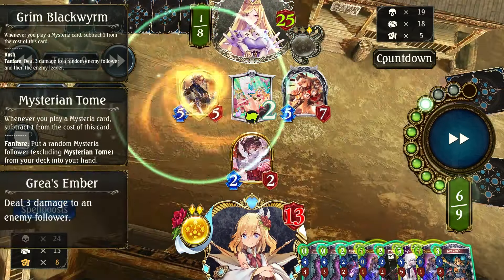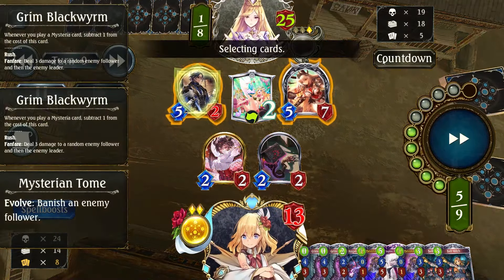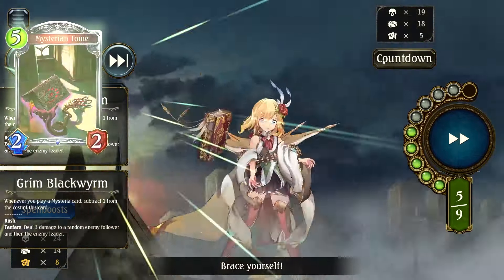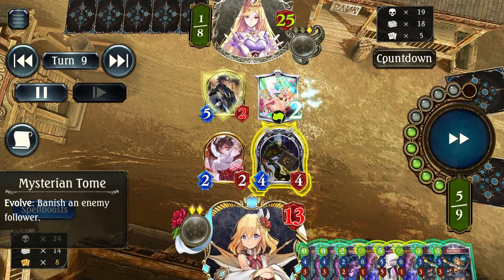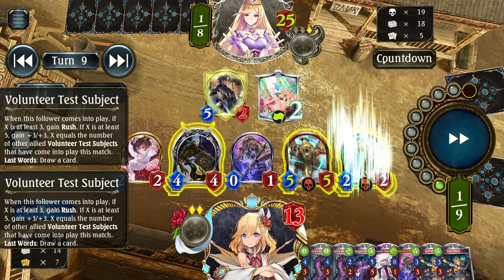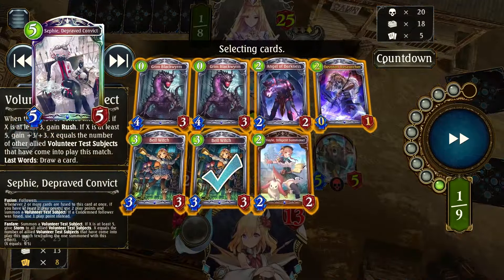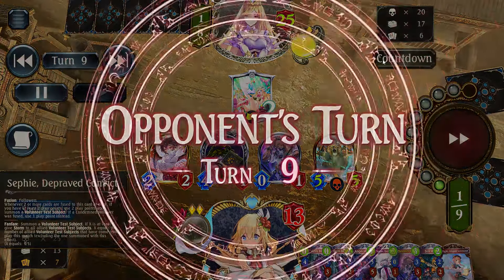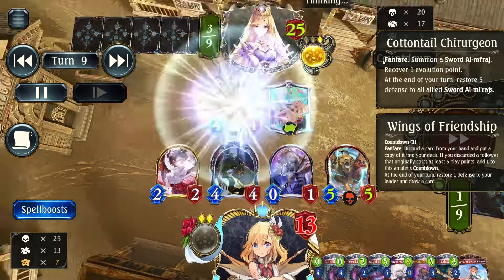Here I played Book to banish the 5/7 — that's huge value, basically spending 1 mana and no Evolve points to clear a follower for free. Then we have another Devoted Researcher which I traded one of my Test Subjects into to get more cards. I felt like I could have gotten another Test Subject down but who knows at this point.